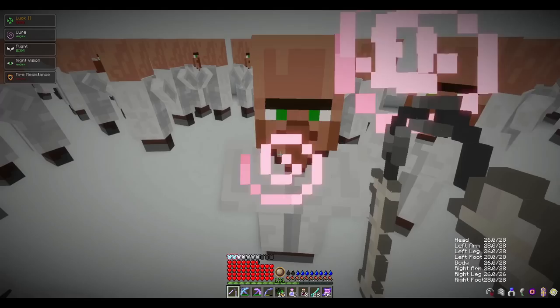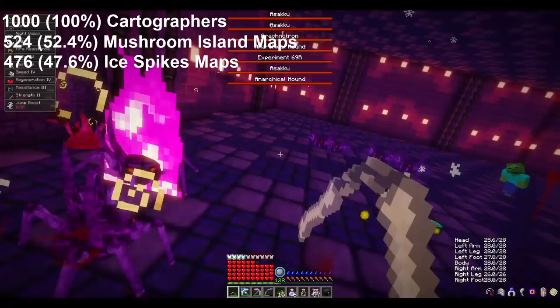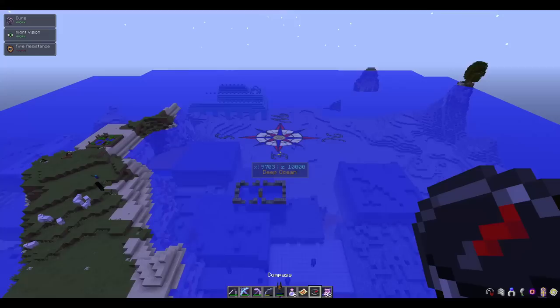Lastly, when trading some emeralds for a blank map, I unlocked the fourth map pool, which gave me one of two maps. After trading with 1,000 cartographers, I ended up with 524 mushroom island maps and 476 ice spike maps. It seems to be around a 50-50 chance whether you get either one of these two maps.